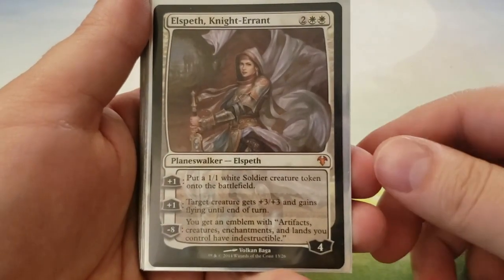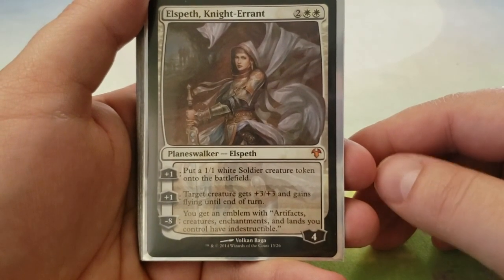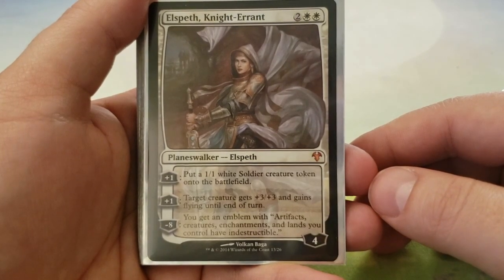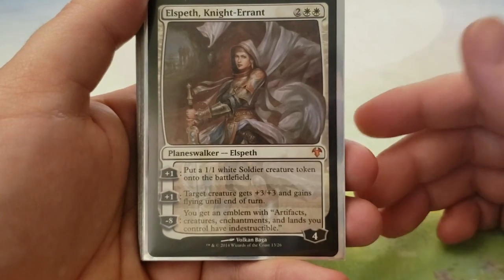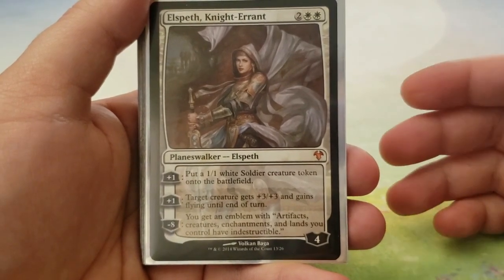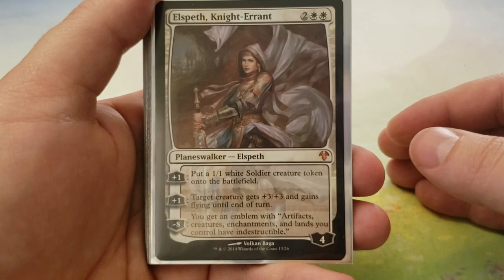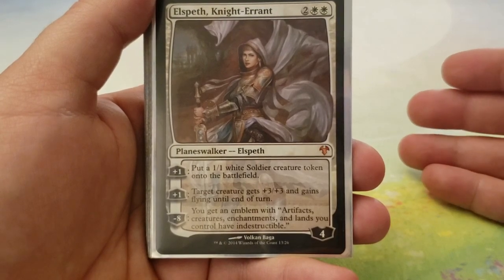We have Elspeth, Knight-Errant — two and two white, enters with four loyalty counters. Its plus one is to put a 1-1 white soldier creature token onto the battlefield. Its other plus one is to give target creature plus-three, plus-three and it gains flying until end of turn. And then its minus eight gets you an emblem that says artifacts, creatures, enchantments, and lands you control have indestructible. You cannot let this Elspeth get to eight if you're the opponent — if your opponent gets that emblem, it makes it so hard to deal with what's going on on the field. It hits everything but Planeswalkers unfortunately, but creatures having indestructible means blockers forever.